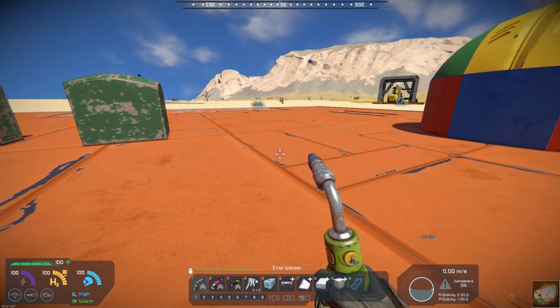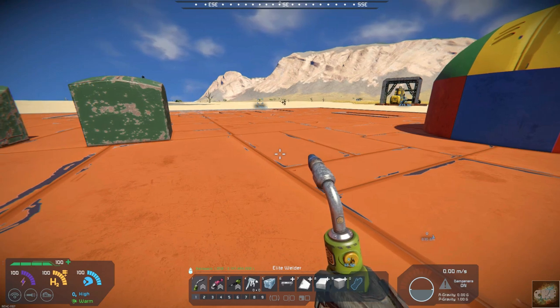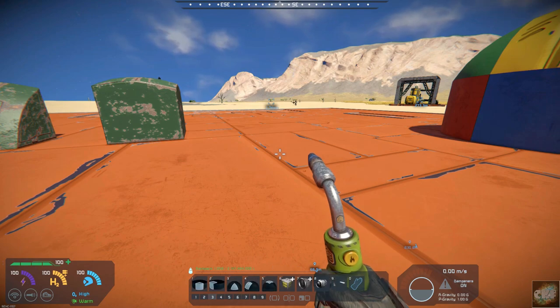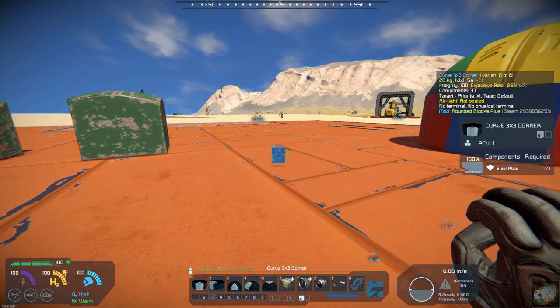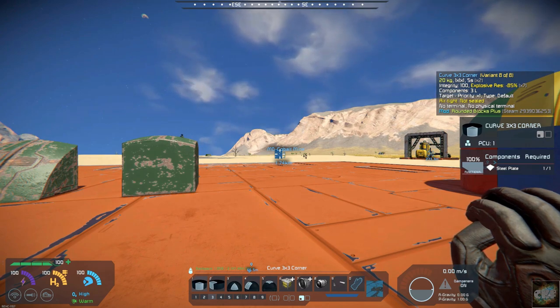Rounded Blocks Plus by Archeon, if I've pronounced it correctly. They're vanilla — you don't need any additional mods. They also come in small blocks, so if I do one here, there's the block itself, and you can see they're also in small block. So you could even build this on your ships and stuff.